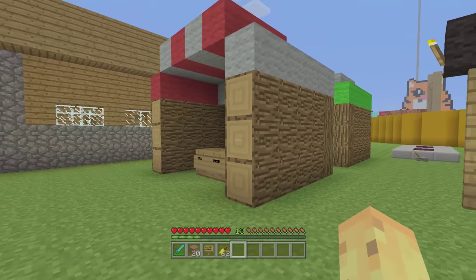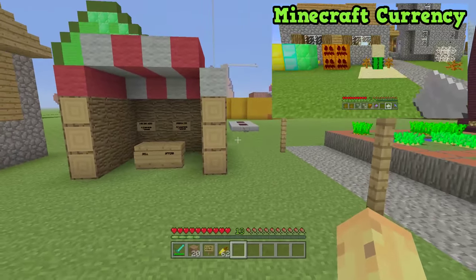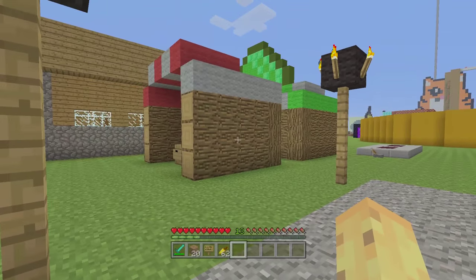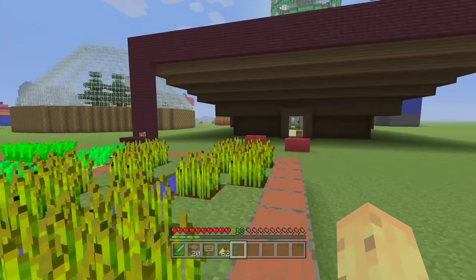I'd recommend checking out my 'what currency to use' video before you set up your economy. Basically, don't use emeralds — use something else. So the first build you need in a server or multiplayer game is a buying and selling place, because it makes things a lot better and means you can actually interact with each other in a more organized way.